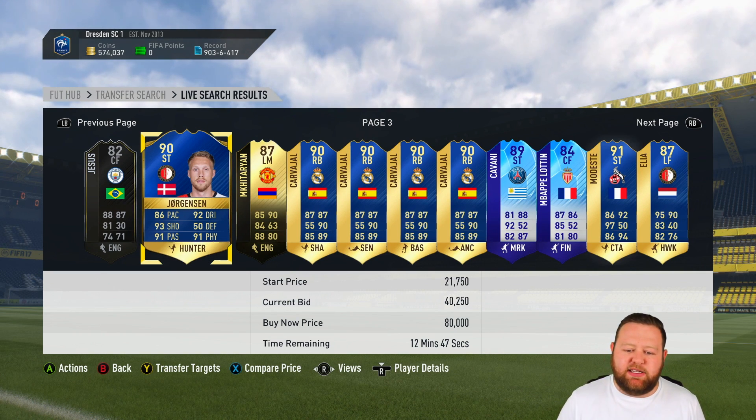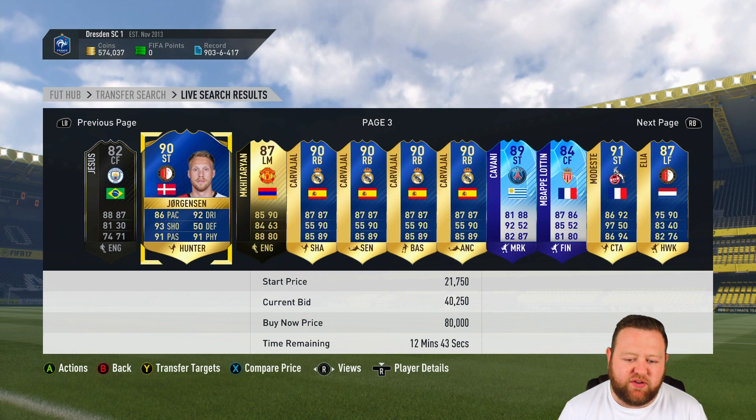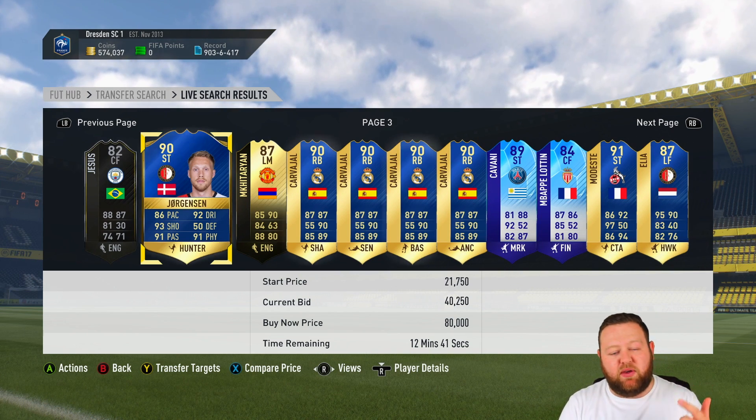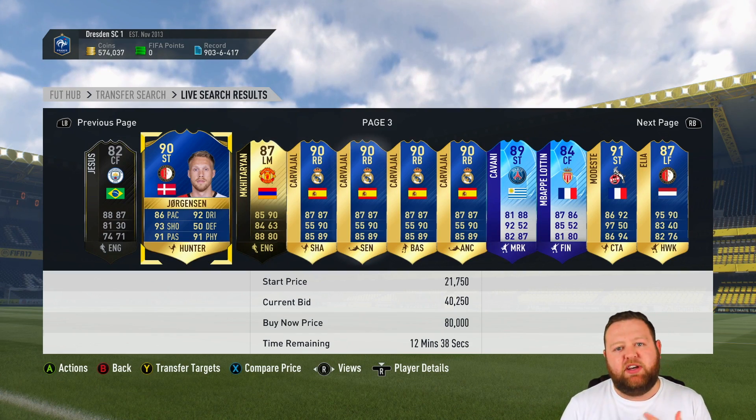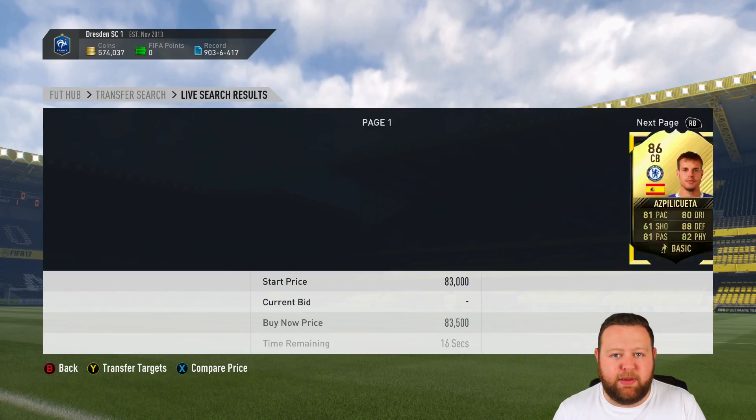On page number three, I decided to go with the 90 rated Jørgensen, a Danish Feyenoord striker, who in the past when I've used him has been a complete beast, so hopefully he'll be able to score some goals for us today. He's our first random pick player.